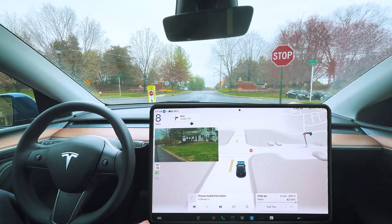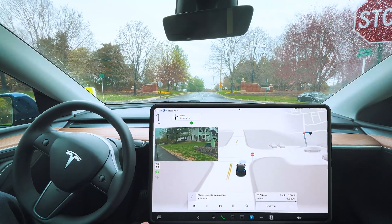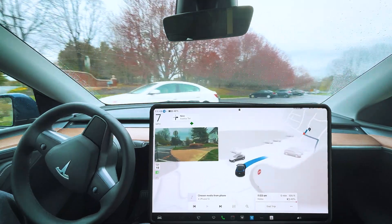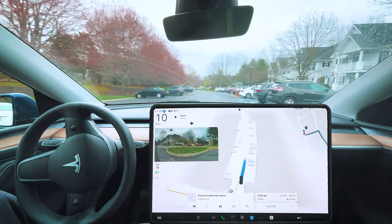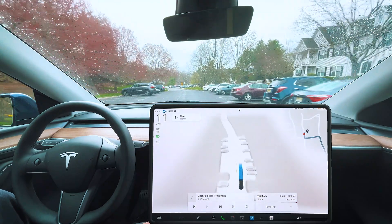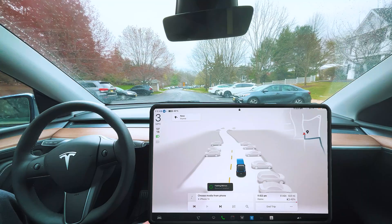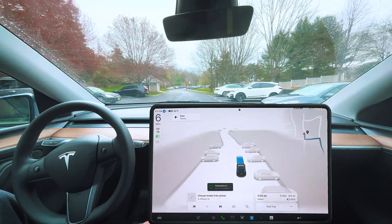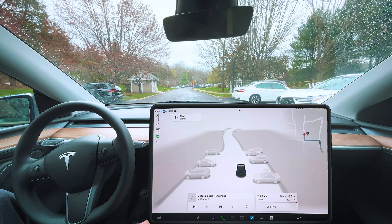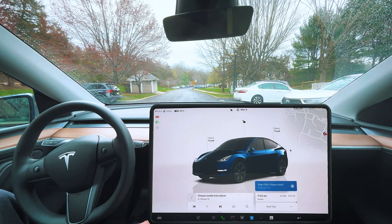We're going to make a right here — excellent job with that car coming. Let's see what it does here. Normally it just pulls off to the side and stops. The mirrors fold on arrival. It looks like it's going past where we would be stopping. Okay, that's it — it parked itself.